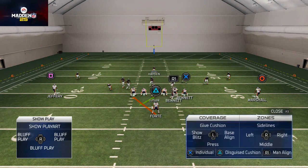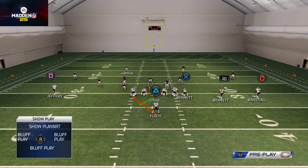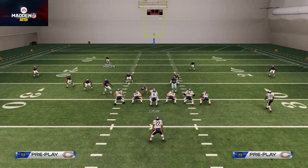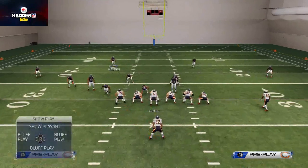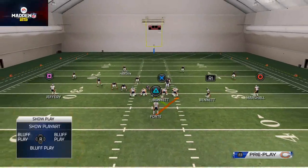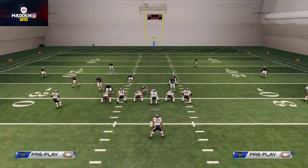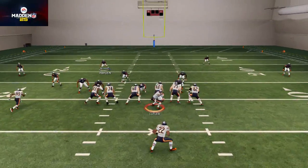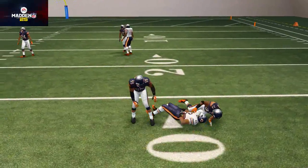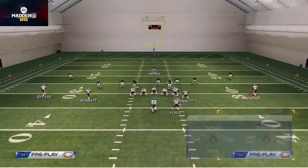Say the defense is shifting everybody to the left side because they know you're going to run out of the left on this formation. You can flip the play by hitting Square + R2 — that's going to flip the play so now you're running to the other side. So now you have an advantage running off the right edge. As you can see, I got tackled because I didn't have enough blockers to support the run.